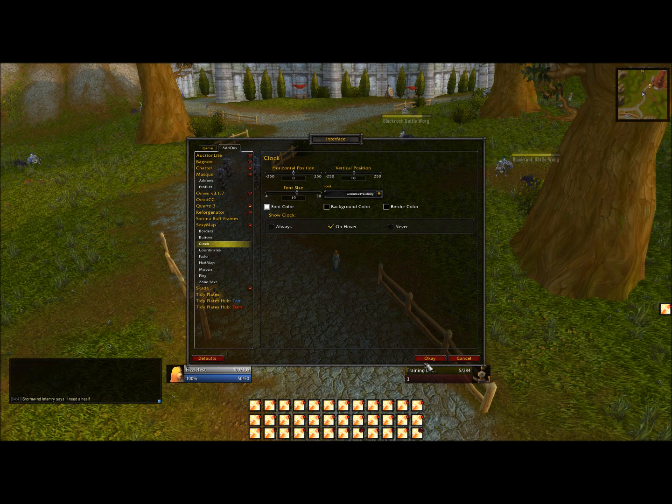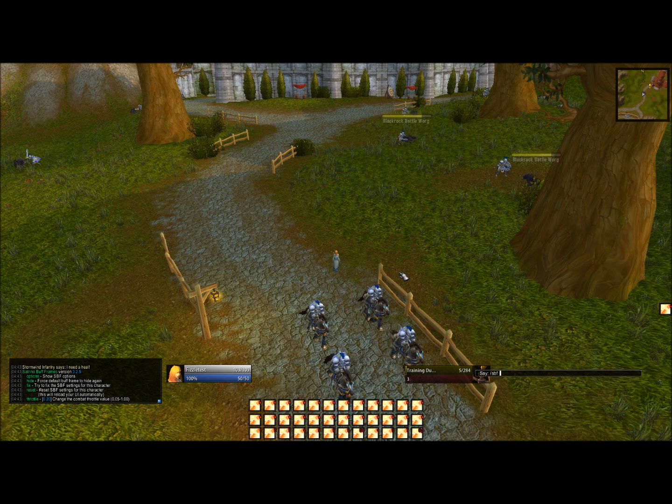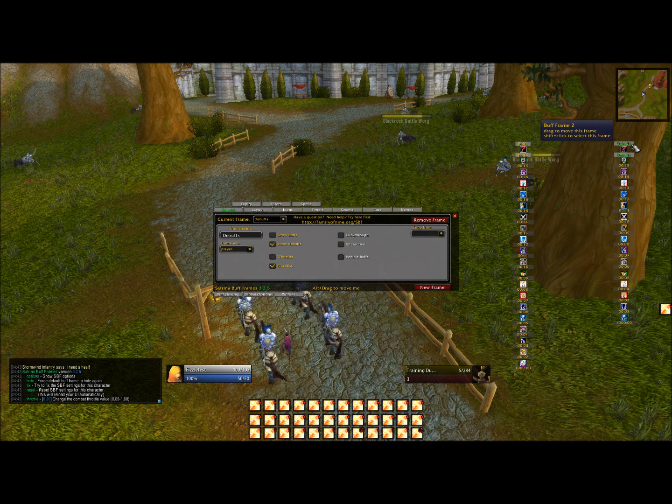Let's worry about buffs and debuffs. To open up your buffs and debuffs options, you're going to be using Strina Buff Frame — so type SPF Options, which brings up this box. Current Frame is what you want to look at. If it says 'Buffs', we're dealing with buffs. If you drop down and click 'Debuffs', we'll be messing with our debuffs. Let's mess with the buffs first.